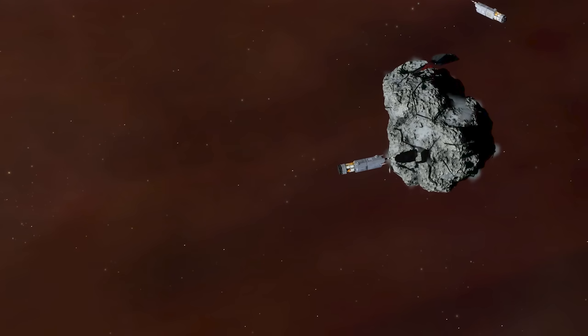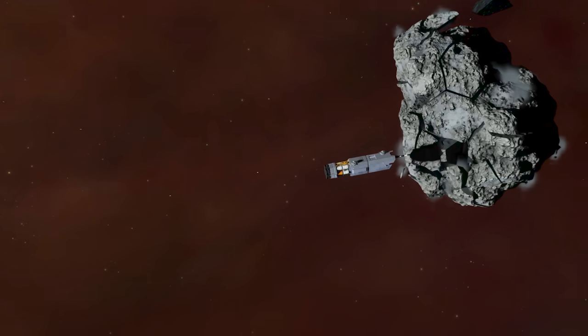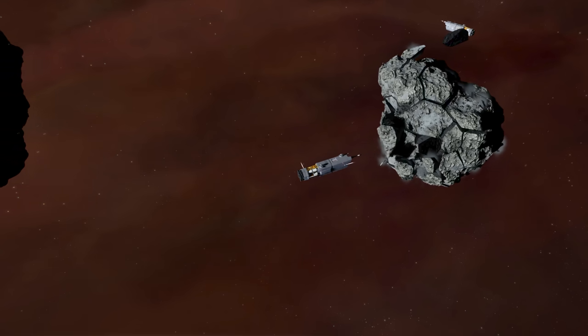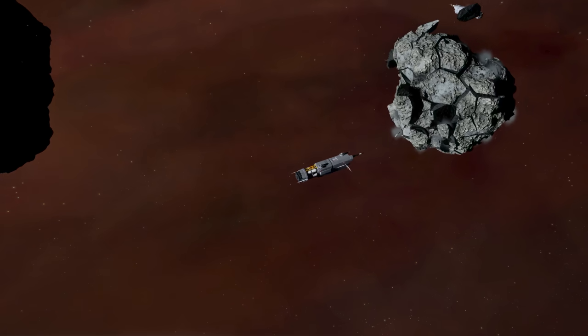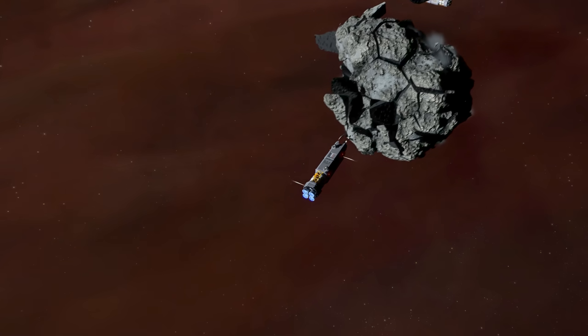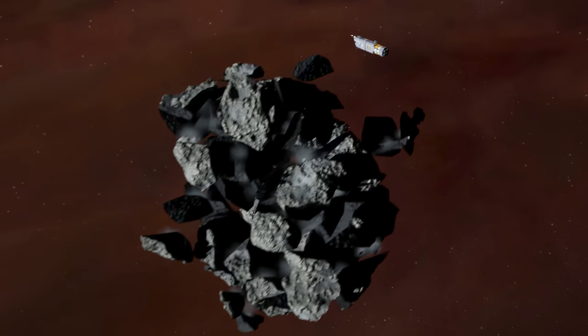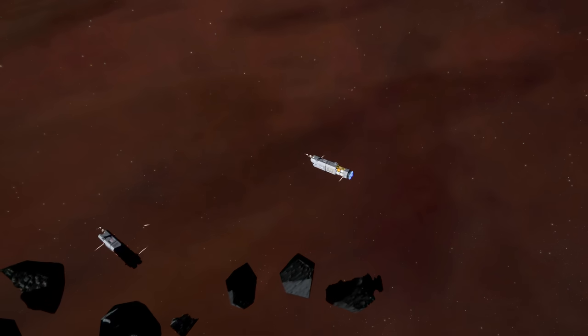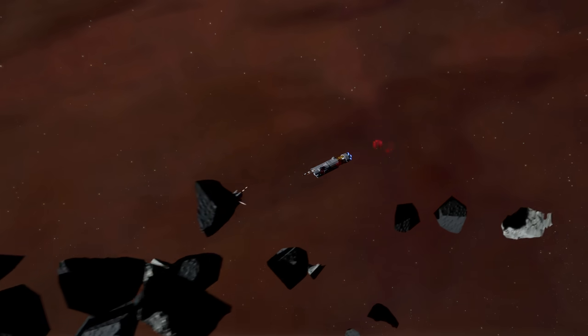Oh, what's this? What's happening? Is it possible that we've already implemented dynamic asteroid destruction in the game that totally doesn't look funky at all and needs lots of tweaking? Let's see what happens if we ram through it. It's nice having a ship that has no mass properties — oldest trick in the book, coming straight through an asteroid.